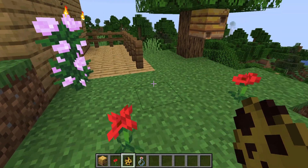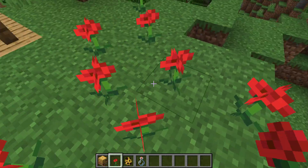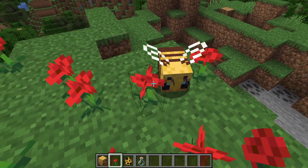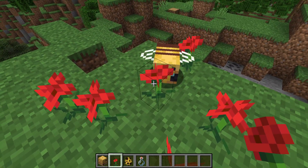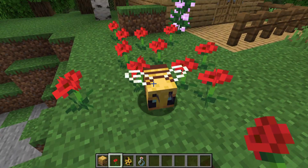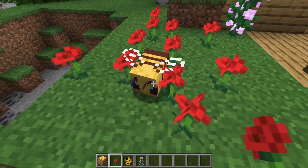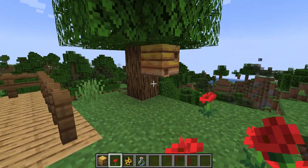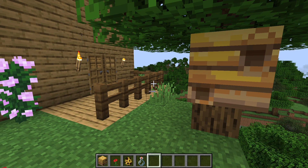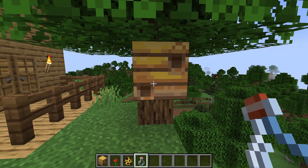What the bees will do is, if there are enough flowers — it's not really easy to spot — they'll kind of, as you can see, suck the pollen out of the flowers. He will also follow me because I have a flower, and you can tame them by right-clicking a flower on them. They will pick up the pollen and then fill the nest with honey, and then you can get it with a glass bottle by right-clicking onto the nest.